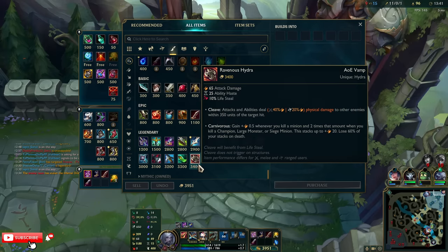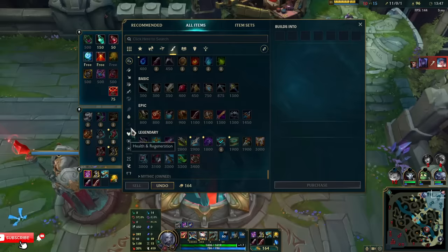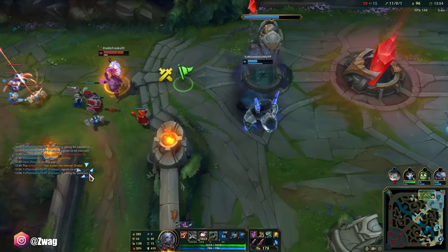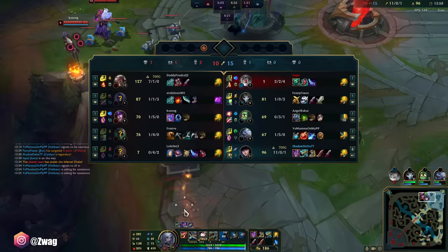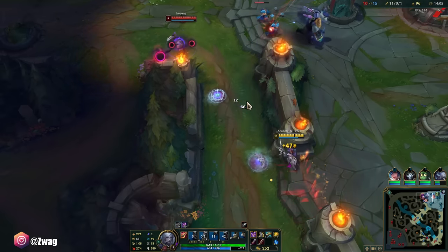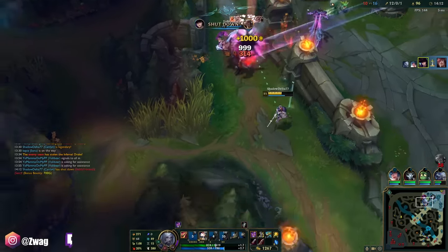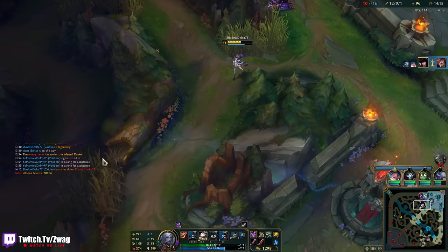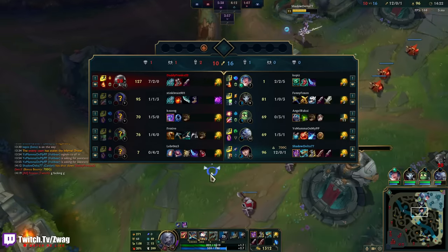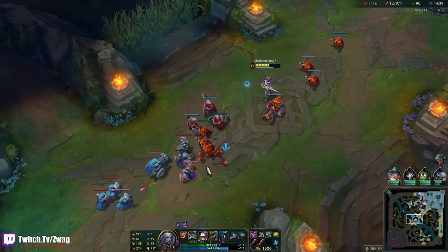I have 4,000 gold. It's my lucky day — imagine being 12 and 0 and then getting 1,000 gold. I'm going to get Axiom Arc so early in the game. I'm just going to press R, one-shot people for full health, then R the next one.